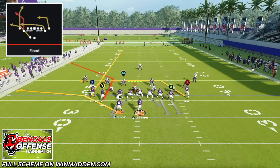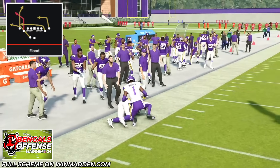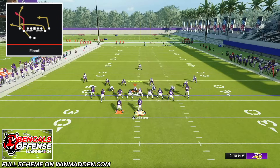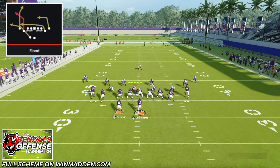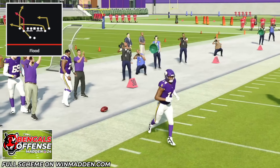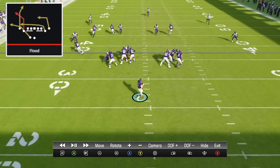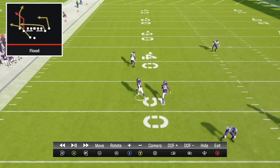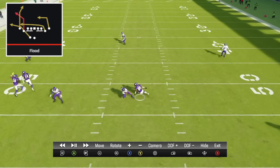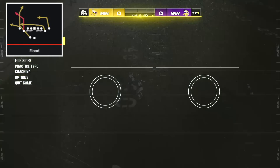Starting against cover three, your first read is the flat route to the running back — if they don't have hard flats, quick throw for 8-10 yards every time, forcing your opponent to play hard flats. With hard flats on, we set up the same way — X on a fade, block the tight end if needed — and now the Y receiver on the corner route is gaining 25-30 yards. If the user chases the corner out, there's also a backside in-route slash dig route that's really annoying because the user has to guard that too. The spacing is excellent and difficult to cover everything.